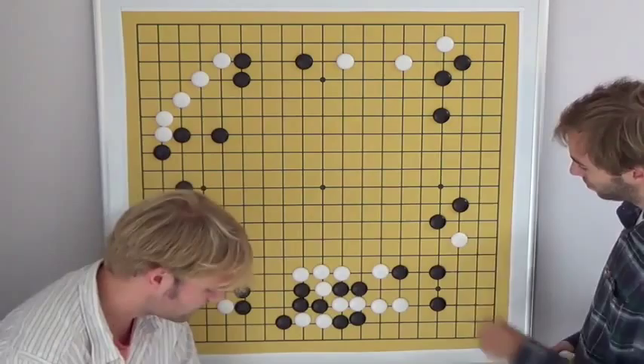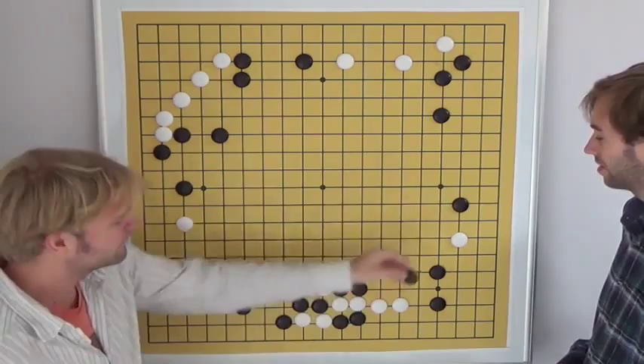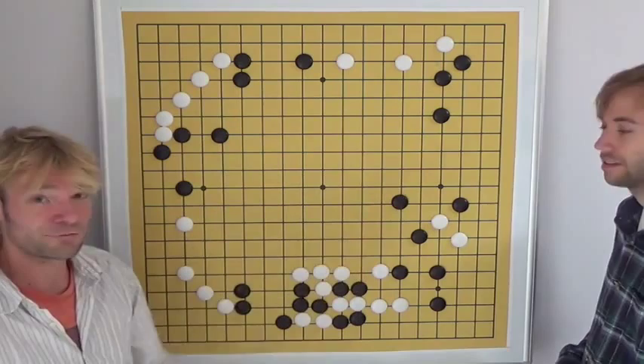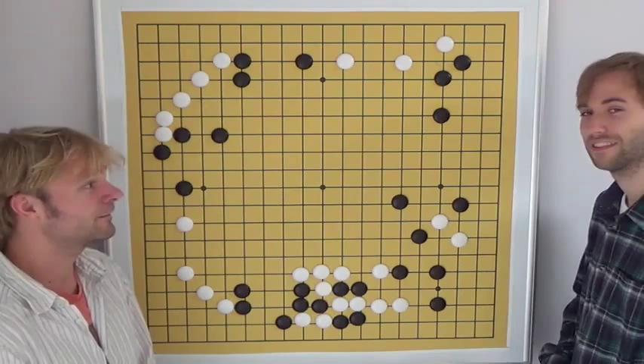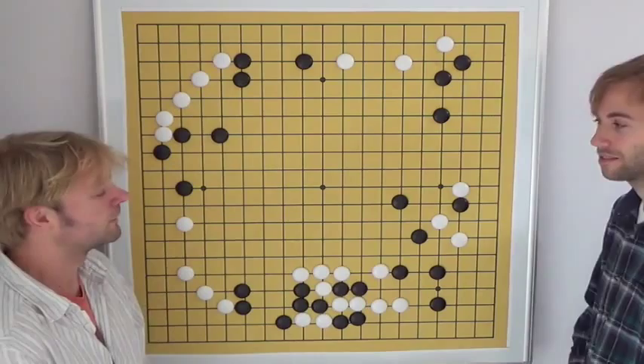So black decided to play something completely different. One last option: we saw this in episode number 100. If black would like to get influence on the left side, perhaps this keima is good. When black tries to surround white, do you remember the sabaki technique? It looks like white is under a lot of pressure, but white can play this tesuji. We saw this in episode number 100.